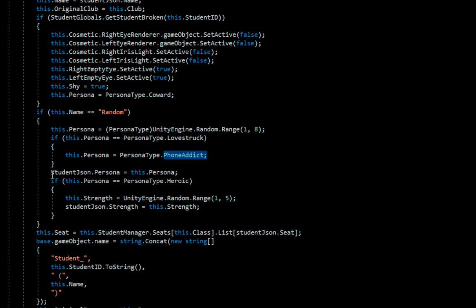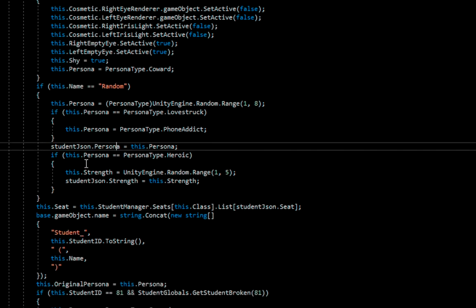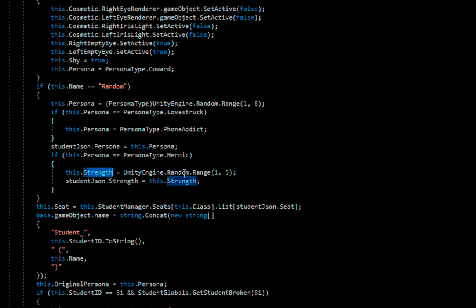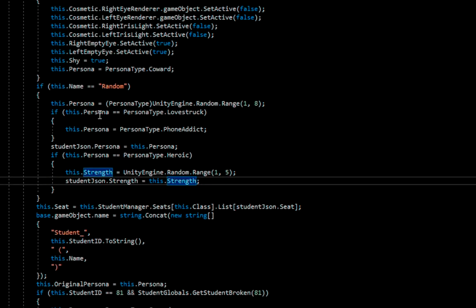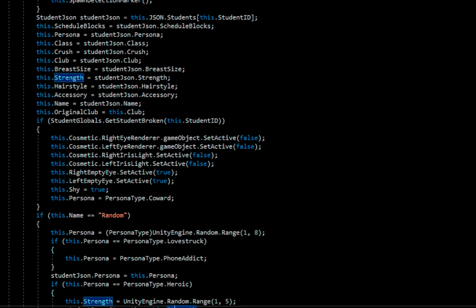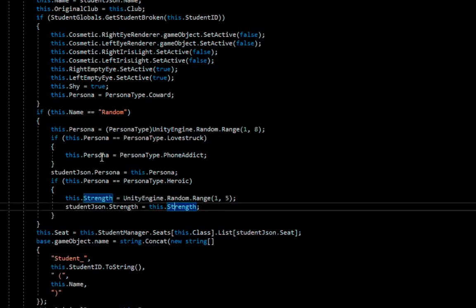Then it gets the studentJSON persona — so it's going to save on the JSON. If persona equals PersonaType.heroic, then strength is going to be a random range from 1 to 5. It's not saving yet, but it puts it on a studentJSON object — and that, hopefully, is saved later.